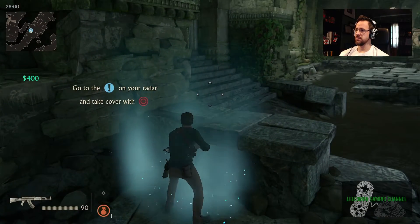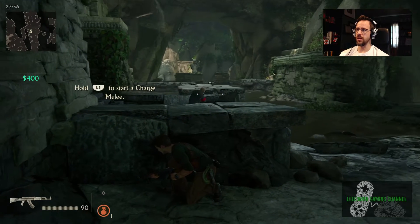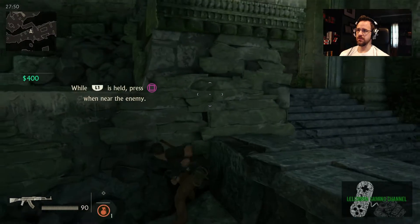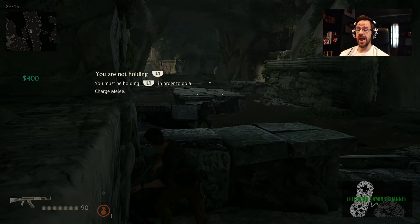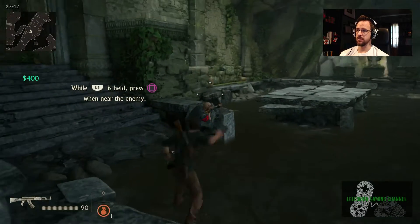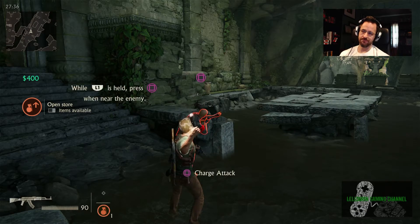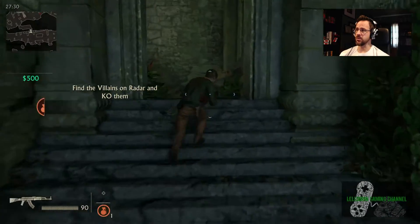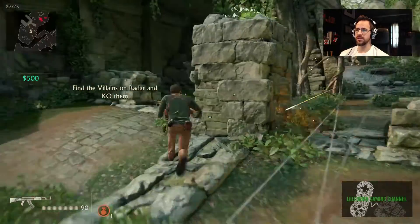Go to this, take cover, hold L1 to charge melee. I'm not anywhere near him — holy balls! Okay so I KO'd him. That guy's up there, let's go up and KO this guy too. Let's cow him — holy balls, oh my god!